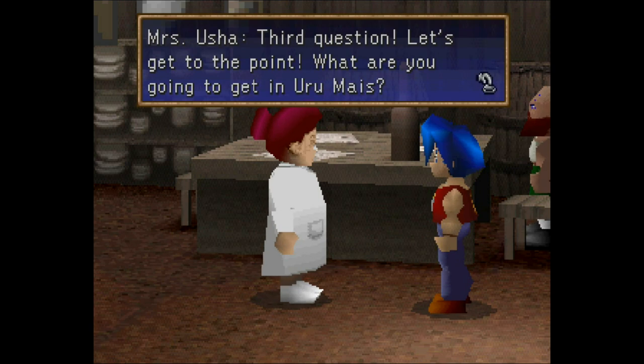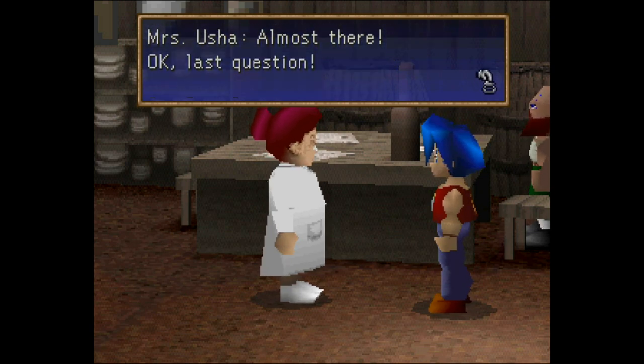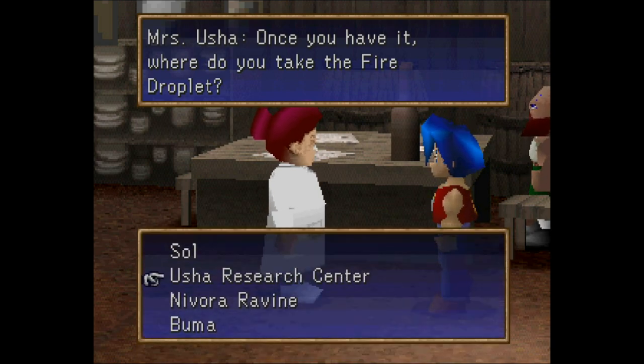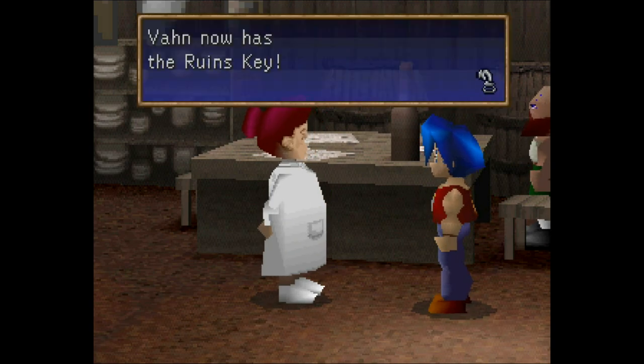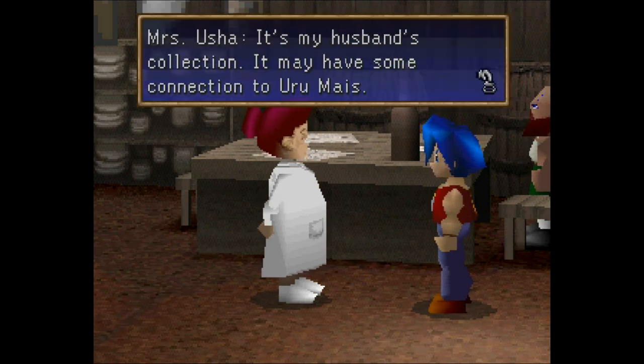You're pretty smart. Third question: what are you going to get in Urume? We know we need fire droplets — plural — because we need them to build the time-space bomb. Last question: once you have it, where do you take the fire droplet? We know we need to bring it back here so her husband can make the time-space bomb. Well done. You certainly are heroes and smart. You got every question right. Here's your prize. Savon now has the ruins key — it's my husband's collection. It may have some connection to Urume. Good luck. I know you'll be able to bring back the fire droplet.